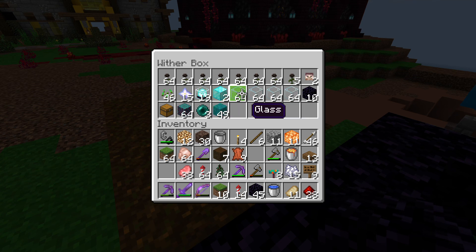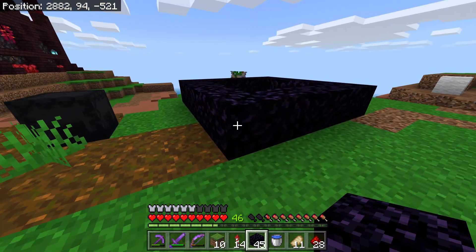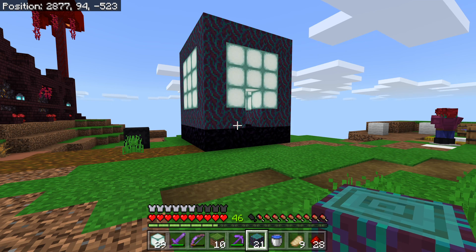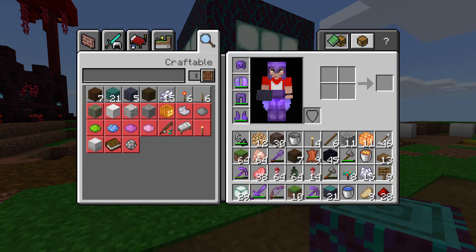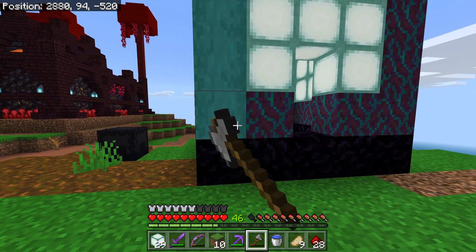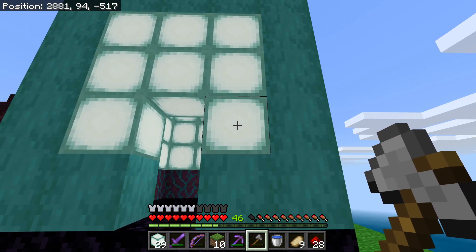Hopefully I have enough glass if I counted correctly, and then we need to do something about the center. What I'm thinking is we can place some sea lanterns in the center for the glowy part, and then I want to use some warped stem and strip it to use that for the outer bluish color of the beacon. That should look good - let me go ahead and build this up. So I placed in all of the warped stem, and now I'm going to strip it, which is going to give us that outside color. That definitely goes good with the sea lanterns - I really like that.